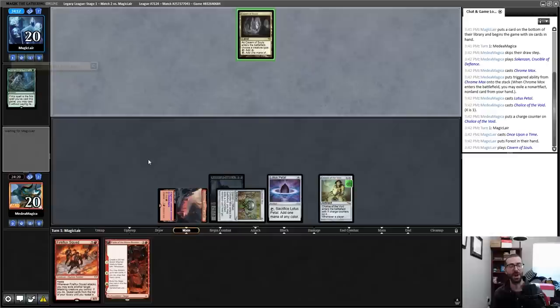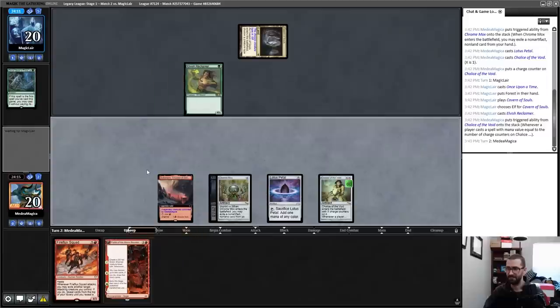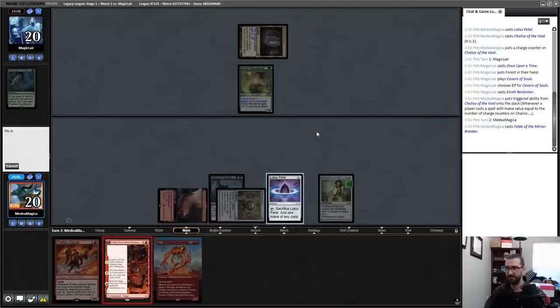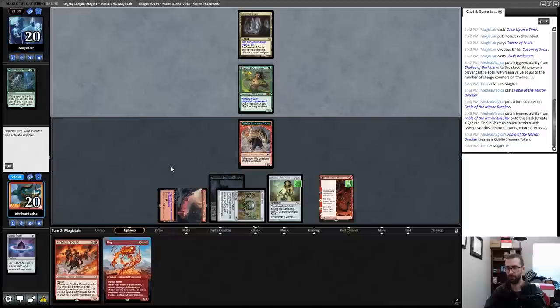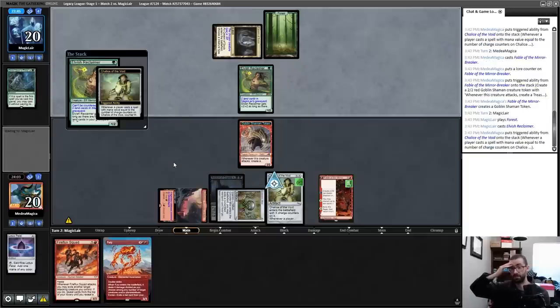A Once Upon a Time — play Allosaurus Shepherd. That's a Cavern of Souls. So we'll probably board Chalice out in this matchup. Given my mana bottleneck it's just too important to take the one-for-one here. I can often get two or three creatures depending on what's going on. There's another Elvish Reclaimer.